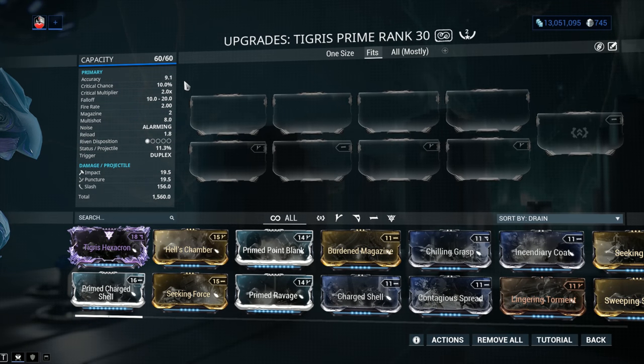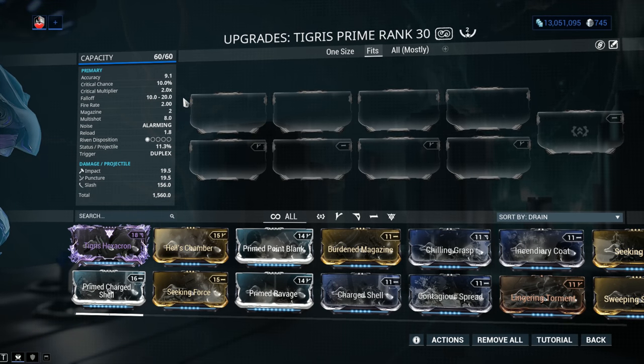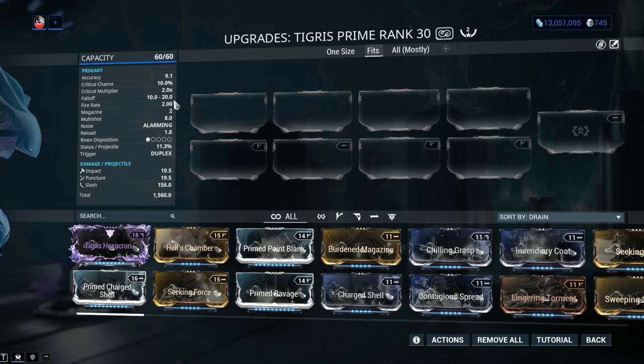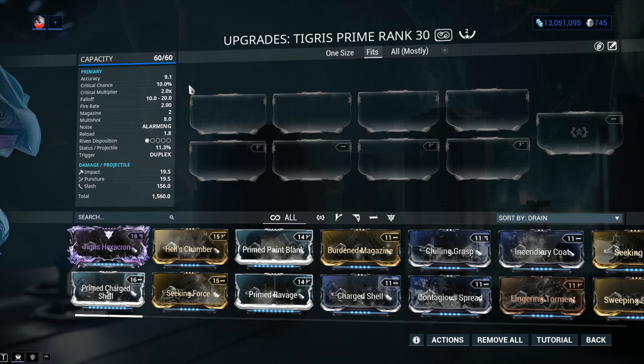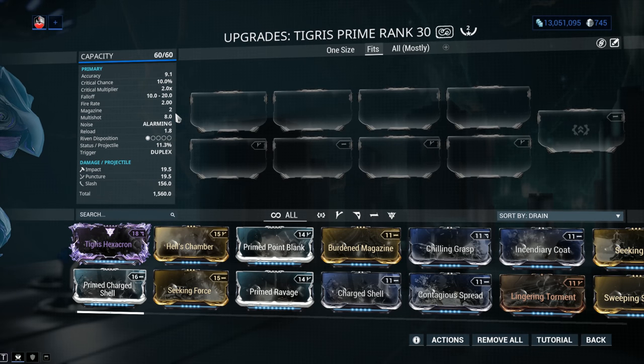The Critical Multiplier is a decent standard 2.0x. Damage falloff occurs between 10 and 20 meters, where you start losing damage up to maximum loss at 20 meters — so again, use it up close and personal. Fire rate 8 of 2, magazine of 2 — the duplex firing system — with a multishot of 8, meaning you're basically firing 8 pellets by default. Those 8 pellets are very important to keep in mind.